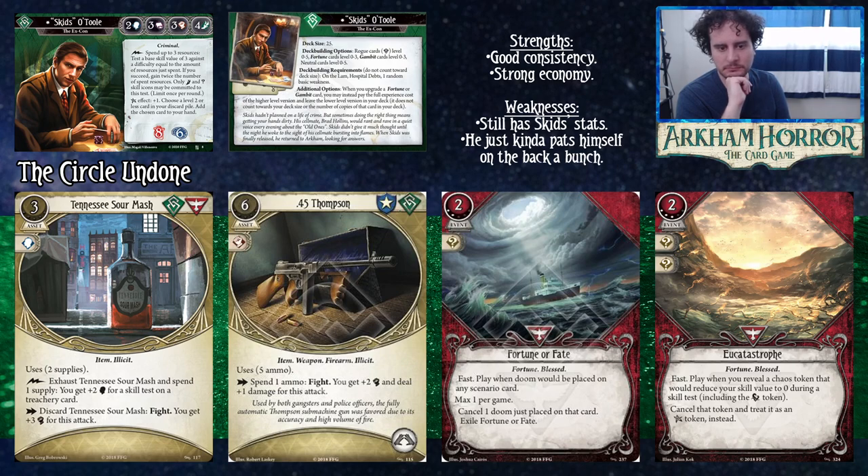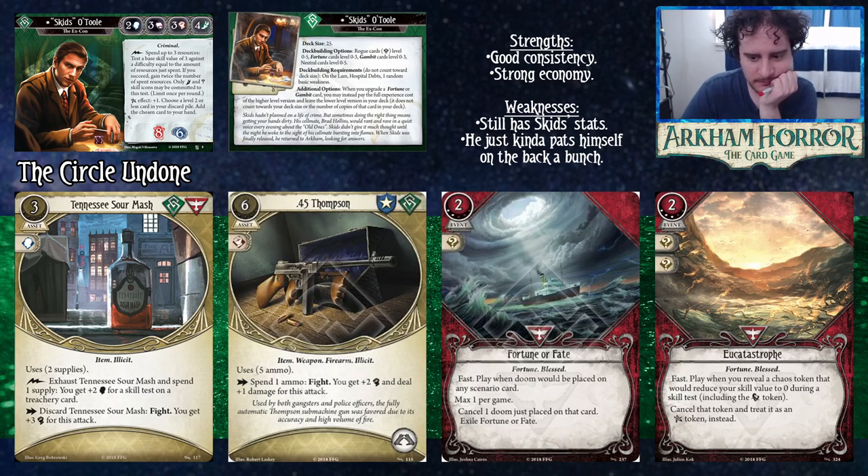Some Fortune cards from other colors: Fortune or Fate is a Survivor card — two cost, two experience. It's fast — when doom would be placed on any scenario card, maximum once per game, cancel that doom. You then exile the card. The exile isn't too harsh given your low deck size. One less doom is one more turn, which is a lot more actions. The Last Chance is another Survivor three experience event — two cost, commits for two wild. When you reveal a chaos token that would reduce your skill value to zero during a skill test, including the auto-fail, you can cancel that token and treat it as an elder sign instead.